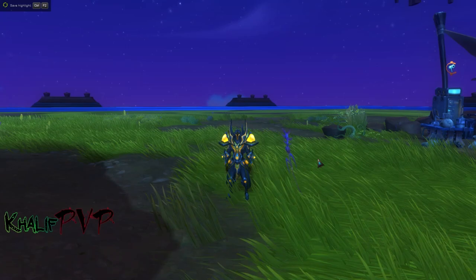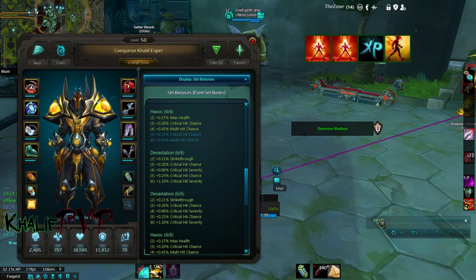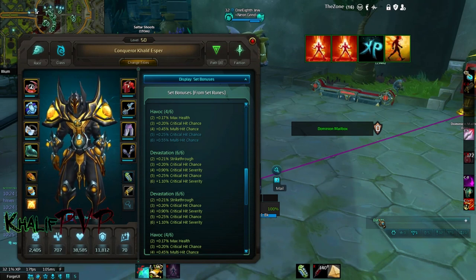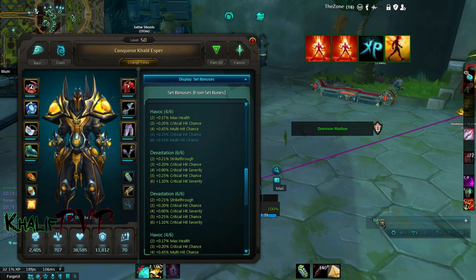Let's talk about runes — runes are very important at level 50. They kind of make or break your build. If you're unruned you're going to get absolutely destroyed; it's a huge difference from low-level PvP where you can somewhat survive without runes. For the rune sets, we went with Devastation and Havoc. The reason we picked those is because there are only two other options you can really go with on a melee build: Fiendish and Onslaught.